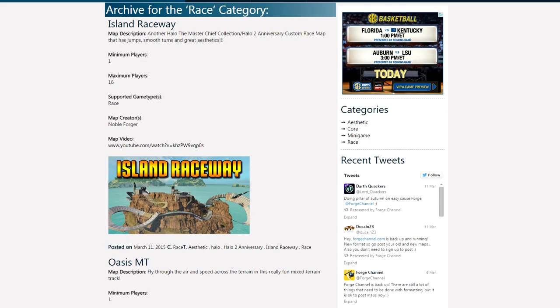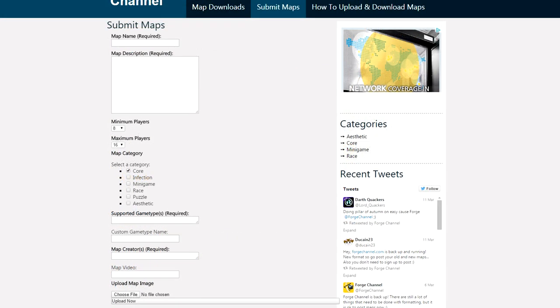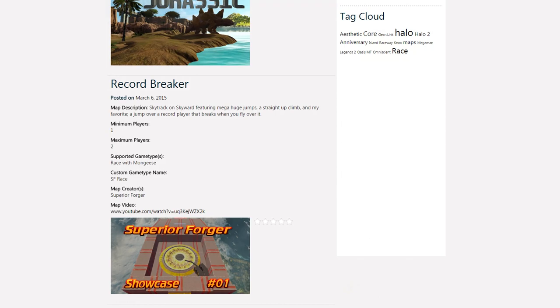So we totally removed the forums. Another great idea by Carnage: you no longer have to sign up for the site in order to post a map. You can just go to the submit button at the top, click submit, type in all the information, and link a picture or video if you want — I definitely suggest doing one of the two so people can see your map before downloading. Then just hit submit and your map is up on the front page. Not having to sign up is a lot better since most people don't like signing up for websites.